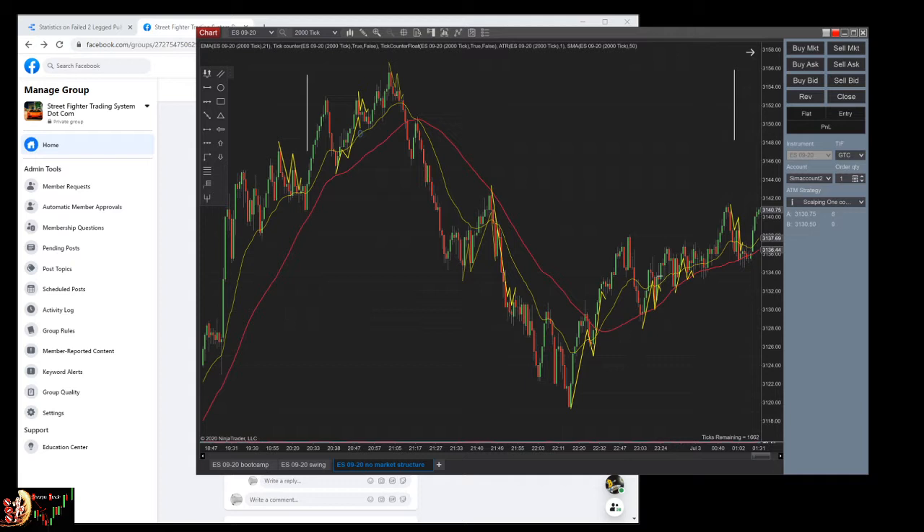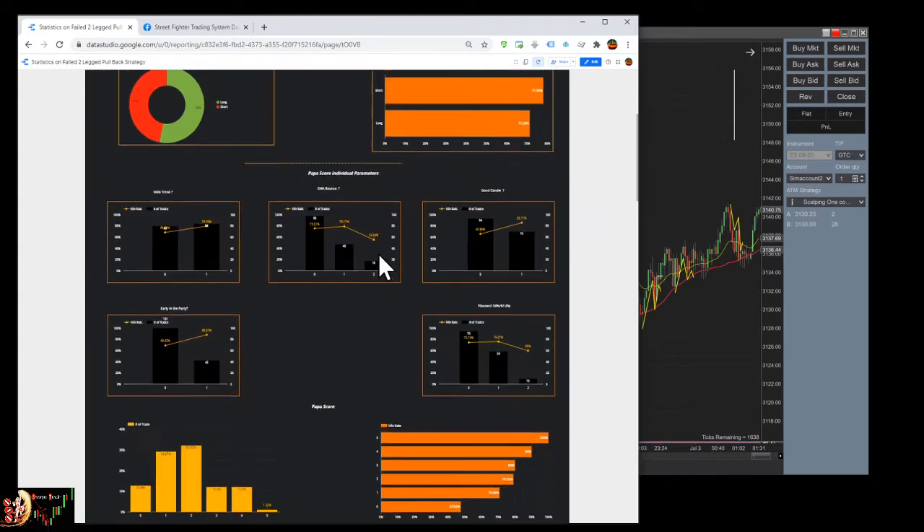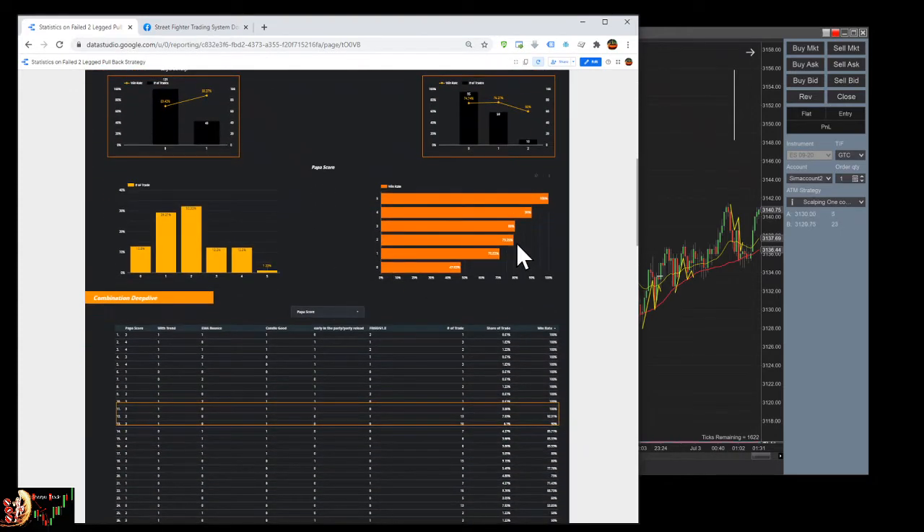What I want to remind you is there are kind of three phases. Number one: you need to learn how to count fail-to-record pullbacks, so go into your chart and try to count them all. Number two: take a look at the dashboard — if you want a higher probability rate, you need to have at least two out of five on the Papa score.